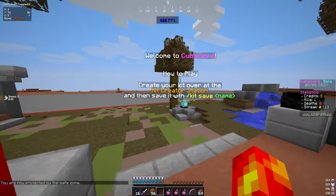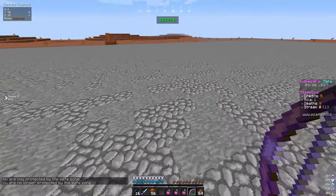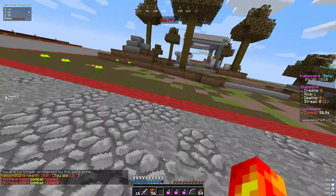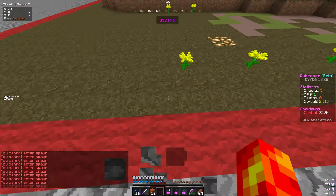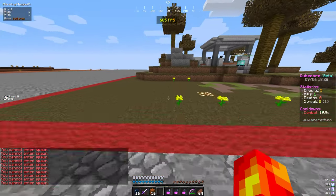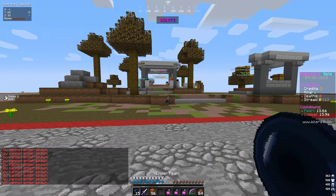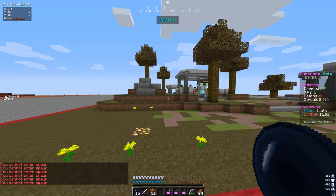Another thing is you can actually combat tag yourself — it's not a bug, you can combat tag yourself like that. You then won't be able to walk in here. You can't enter spawn while combat tagged — we don't have a wall or anything, it just doesn't allow it. You also can't pearl into spawn unless you have no combat tag, in which case you can.